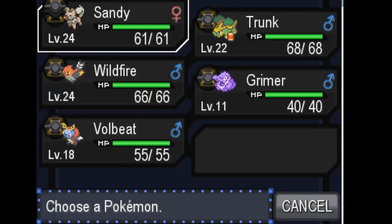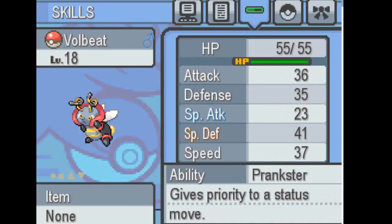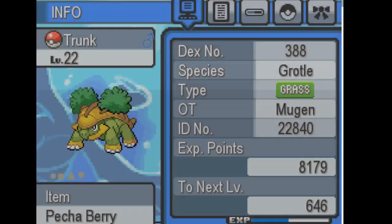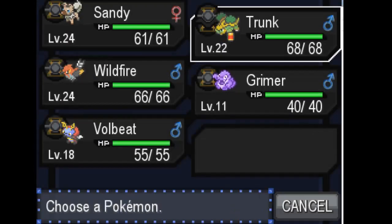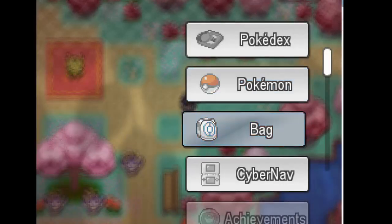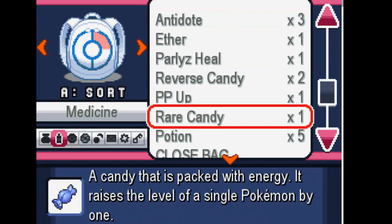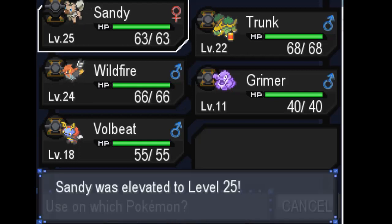Before we begin, I did a little bit of grinding — everybody is level 24 except the Volbeat I caught, which is level 18 and just being collected. Trunk hasn't received many levels because he's there to face tank; he'll be the main hitter against Solrock and Lunatone. After they go down, Sandy's up to level 24 and she's looking good. I have a rare candy right here and Sandy will be evolving in one level — I'm going to use it to get her to the next form.